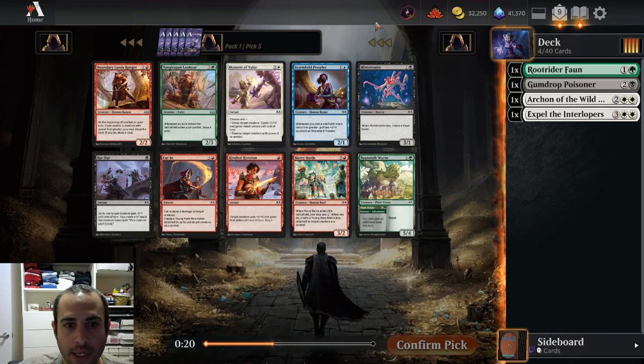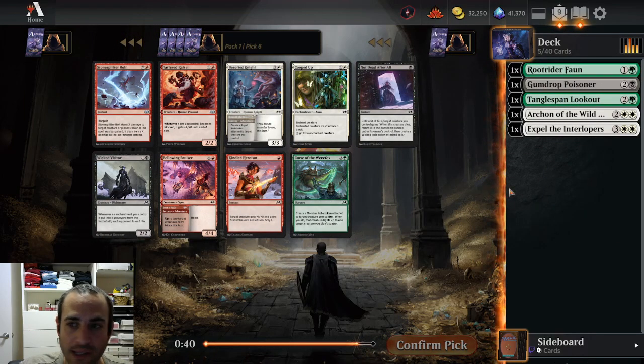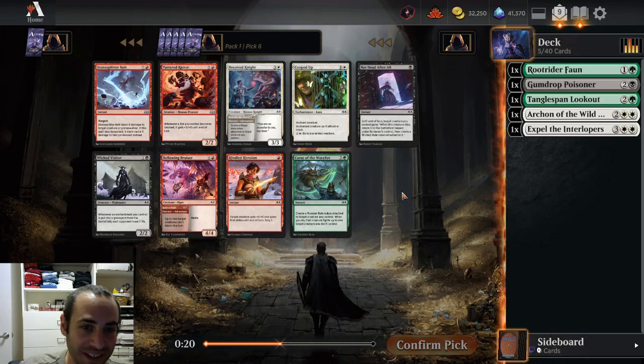It doesn't look like there's anything from black or white we really want. Minstrosity is a fine playable, not great. We might have to do some kind of green-white control, which would be interesting. Archon of the Wild is at its best with green, which does rolls really well, and white, which also does rolls really well. Green-white is supposed to be an auras deck. I haven't drafted green-white auras before and the Wrath isn't at its best in an auras deck — but we haven't seen any black, and black's pretty deep. We are seeing auras cards: Tangle Span Lookout and Archon of the Wild. I was hoping to draft one of the many decks I draft frequently, not something for the very first time — but this is where the draft is sending us, and I'm going to go where the draft sends me.